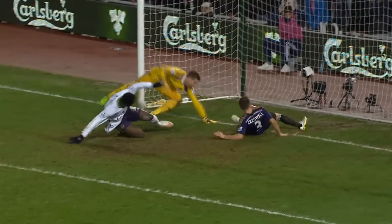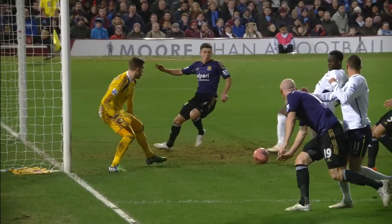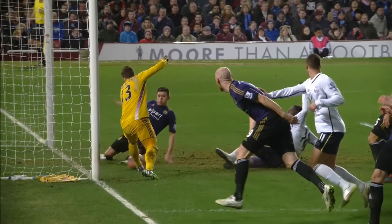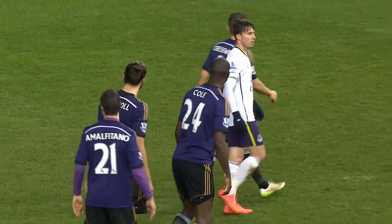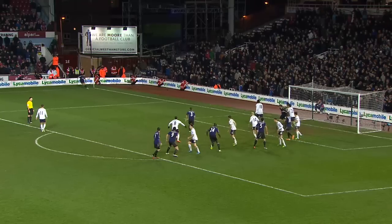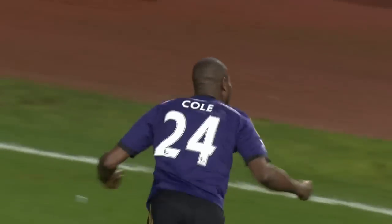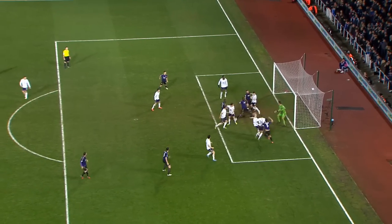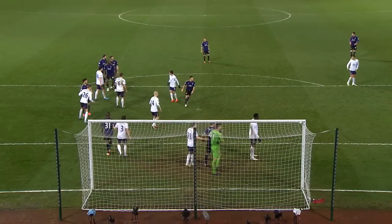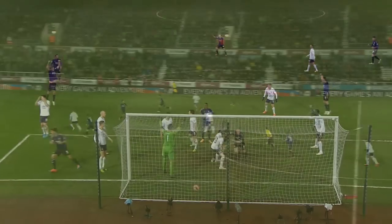Ten-man Everton. Doesn't get the surest of touches on this, but it finds its way across the line. West Ham throwing everything at Everton now — so dangerous from set-pieces. Up goes Tompkins and Cole! Another substitute makes a big impact, this time it's Carlton Cole — first off the knockdown from Tompkins. 2-2. Everton have had a real problem defending set-pieces this season, and they suffer again.